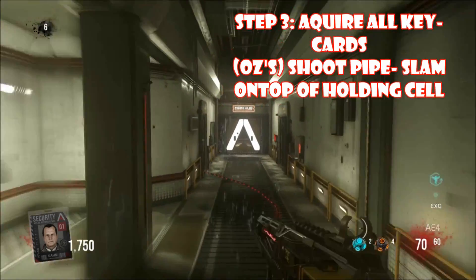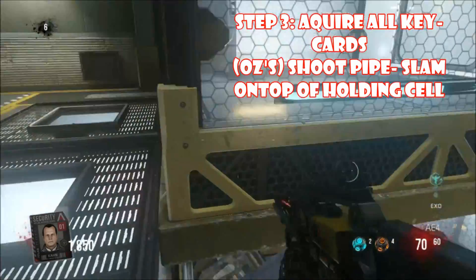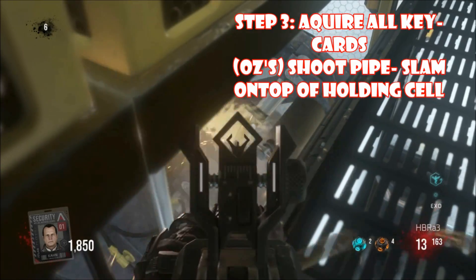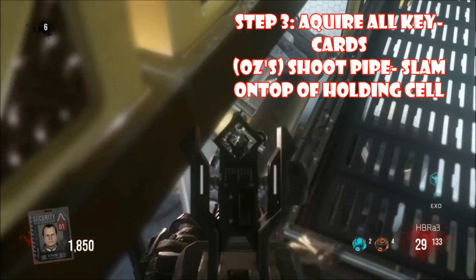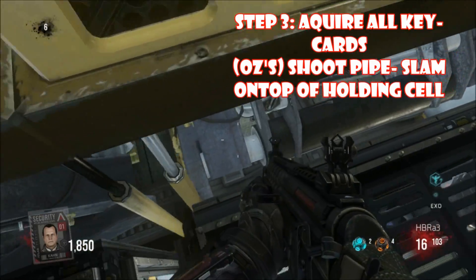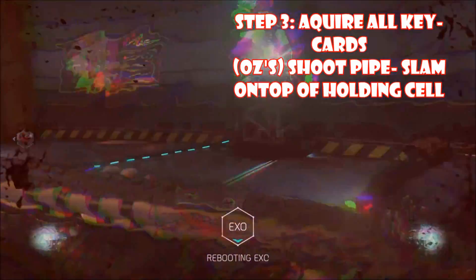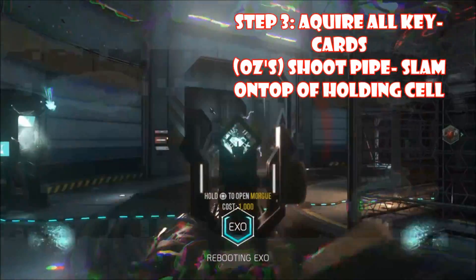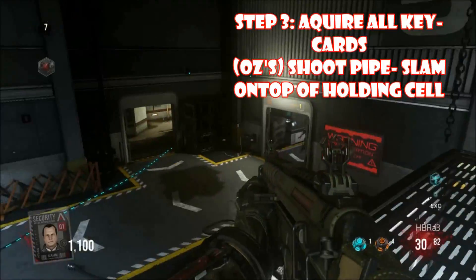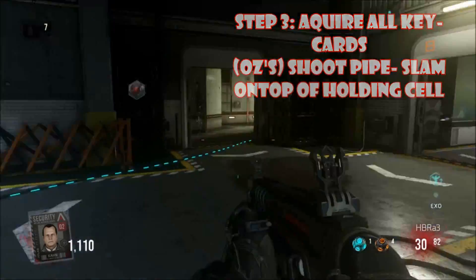Next, you want to get Oz's card. Shoot the pipe that's in the holding area and then slam on top of it with boost slam. The pipe is right underneath the holding cell and it's pretty noticeable. Shoot it with a submachine gun or something with a lot of ammo, because you run out of ammo fast. The E-1 is also recommended here if you can get it from the box. Stop shooting when the pipe disappears completely. Then go over to the Exo Slam and buy it for 2,000 points — be careful of the Exo EP enemies. Go on top of the holding cells and slam on top of that last cell. In multiplayer, all players have to slam on top of it.